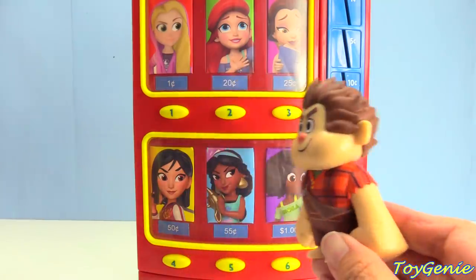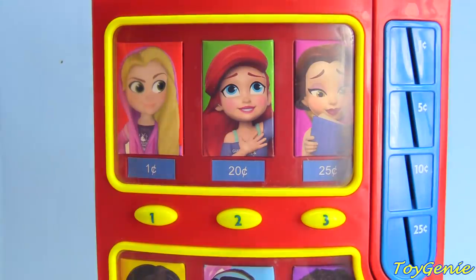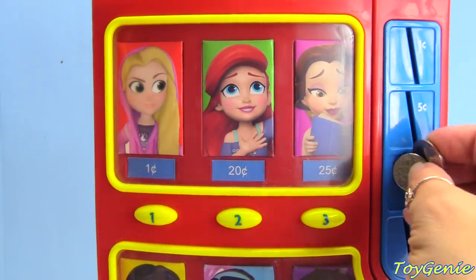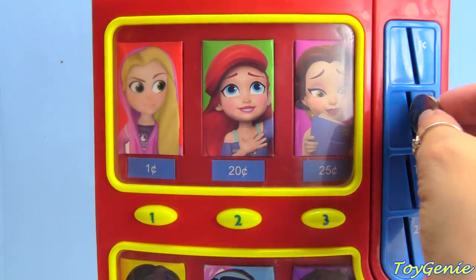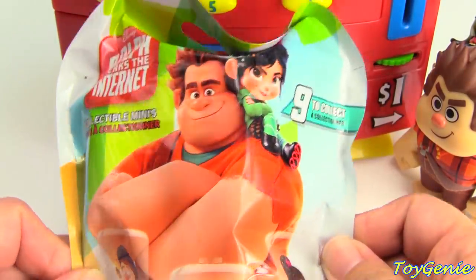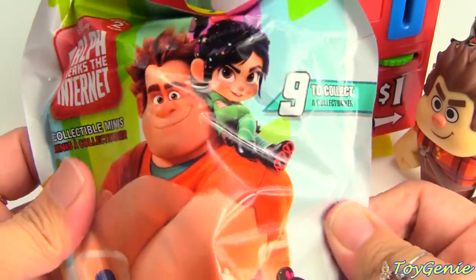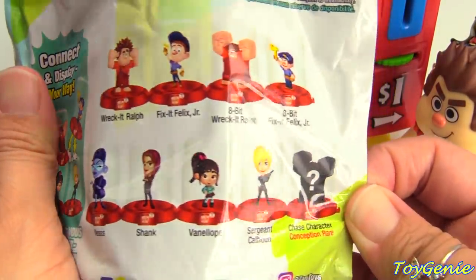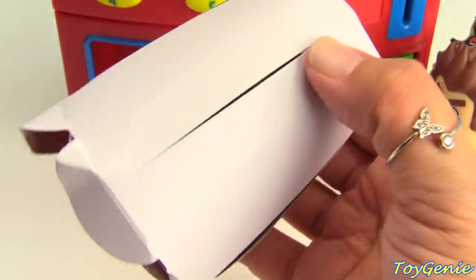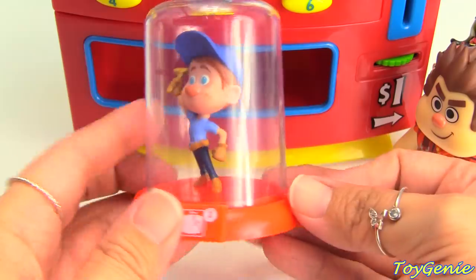Here comes Ralph again, and he's going to choose Princess Belle. Belle's surprise is 25 cents. If we don't have a quarter, we can use two dimes and a nickel — one dime, two dimes, and a nickel. Press number three. What did Ralph get? We got a Ralph Breaks the Internet Collectible Minis. Here are all the different ones you can find, including a Chase character. We got Felix — Fix-It Felix — with his golden hammer!